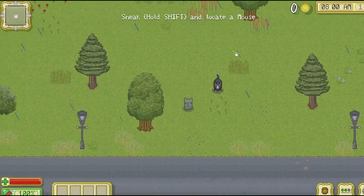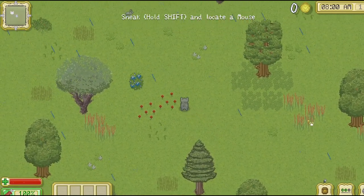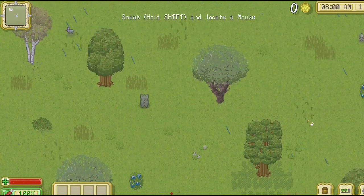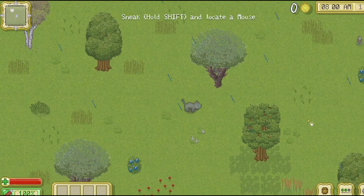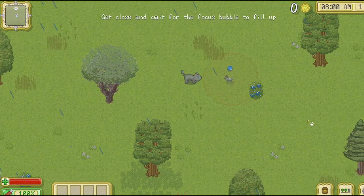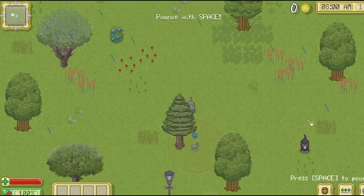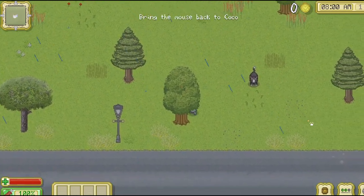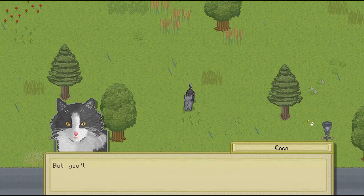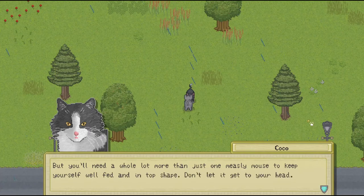Okay, so hunting is very difficult when you first start out, and I'm not very good at hunting. Which one do I have to use to pounce? I can't remember. Is it enter? Oh, it's space. Okay, I've been pressing the wrong one. I have to get in the bubble. Okay, I better go. Nicely done — you're a natural hunter, Luna. But you'll need a whole lot more than just one measly mouse to keep yourself well fed and in top shape. Don't let it get to your head.